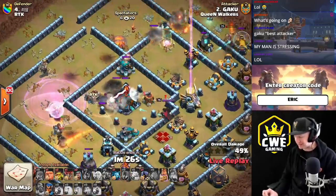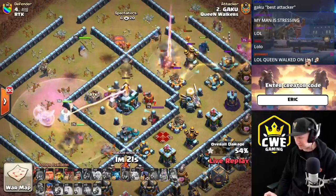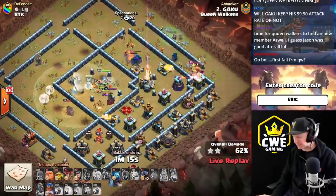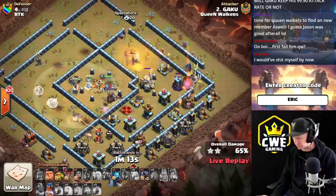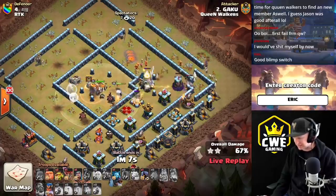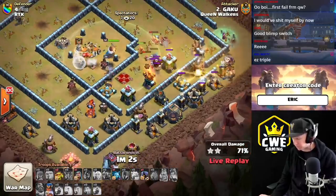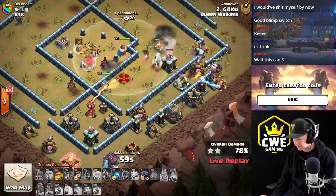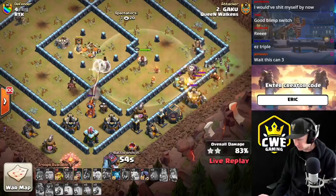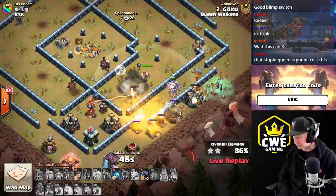He's got the super wizards attacking the scattershot and getting some damage out of the town hall. He sends the RC into the middle. The witches working with the Pekkas and the king provide some protection on that side — lots of firepower from the super wizards, and some of those Pekkas are still at full health. The RC will pick up the slack where the queen left off, pushing her way to the bottom corner. She'll have to pop her ability, but she has the healers now. Can he get to that single inferno? If he gets to that single, he's still got the triple. The healers are going all over the place — one healer remains, and he's got 45 seconds.